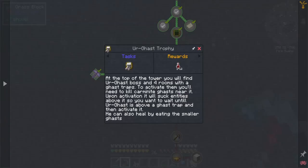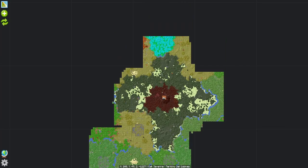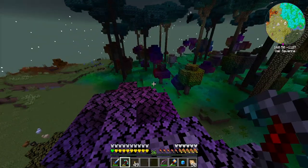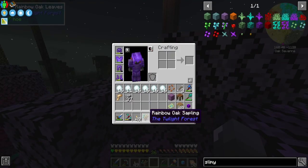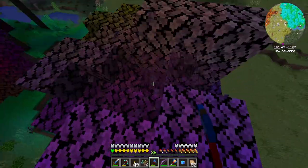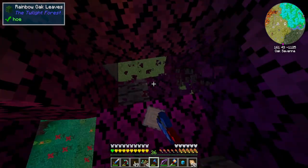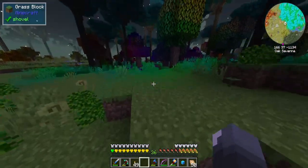Last thing — now we have to defeat the Ergast. At the top of the tower you'll find the Ergast boss and four rooms with gas traps. To activate them, you'll need to kill carminite gasts near it. Upon activation it will suck entities above it, so you'll want to wait until your Ergast is above a gas trap and then activate it. You can also heal by eating the smaller gasts. I've always struggled with that. What's that up there? Rainbow oak — I need rainbow oak! Rainbow oak sapling, there we go. This is what we'll use if we cannot get the slime grass to do what we want.